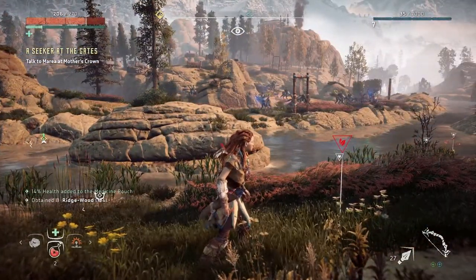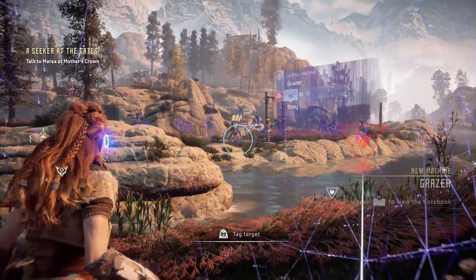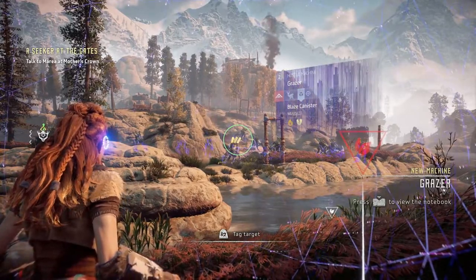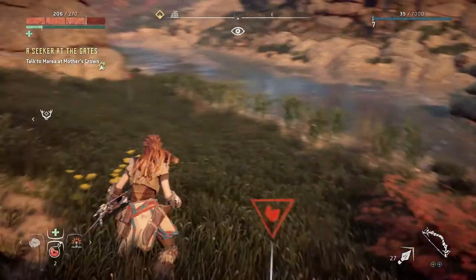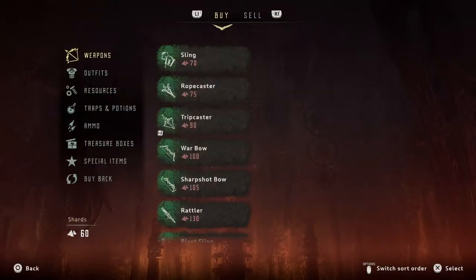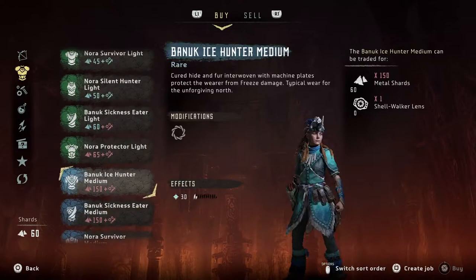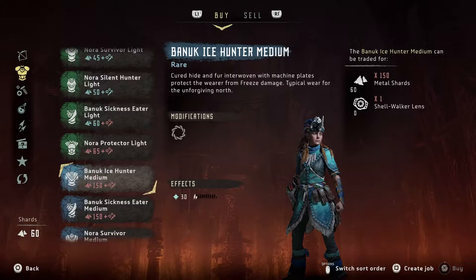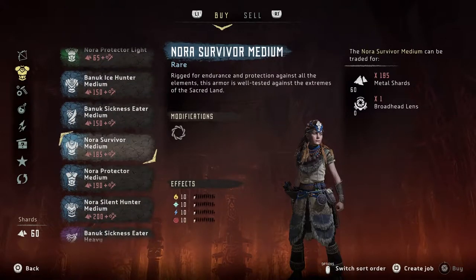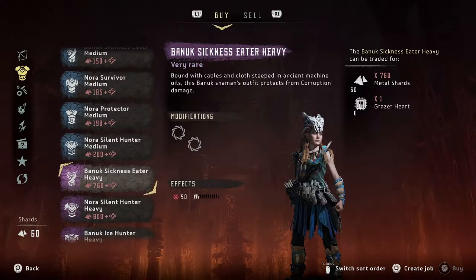Is that a new one? Grazer canisters - those things look weird. Trade with merchant. He's got more items - oh my god, I love this one, it's blue! That one's sick dude. Oh my god, the outfits are insane - this one's purple, very rare!